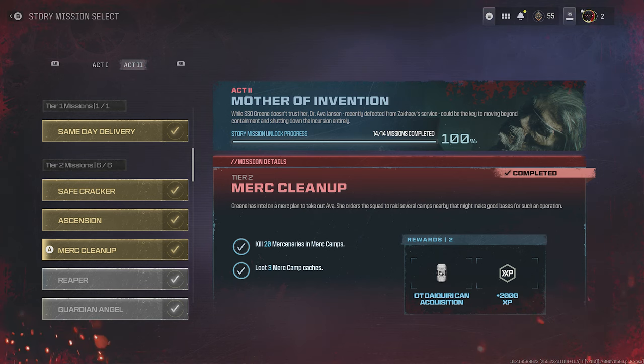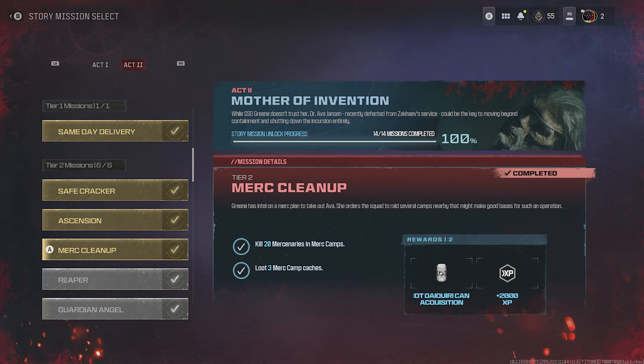Merc Cleanup requires you to clear 20 mercenaries in merc camps. There are usually about a dozen to two dozen mercenaries in a single camp — that part is team-based. However, looting 3 merc camp caches only counts if you open them and take out the mercenary stronghold keycard, and that is not team-based. Even if the camp respawns the mercenaries, if it doesn't respawn that keycard specifically, it doesn't count for the mission.